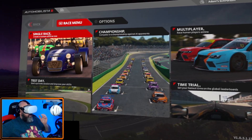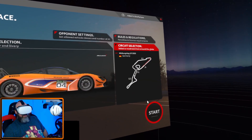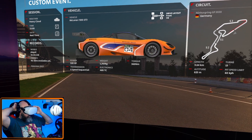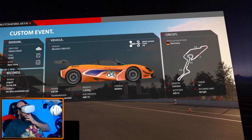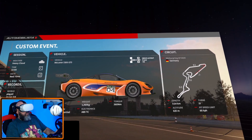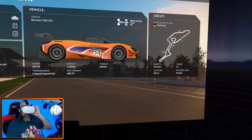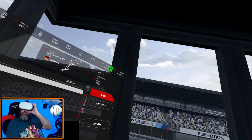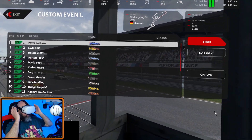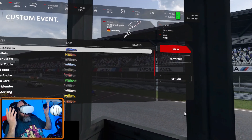I'm going to jump into a race. Settings are pretty high, what I've always kept on the Vive Pro — 20 car grid I believe. When it gets going let me just check the audio and stuff is going on fine. Looks good, okay.